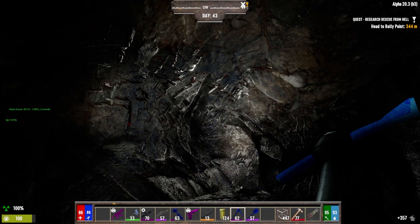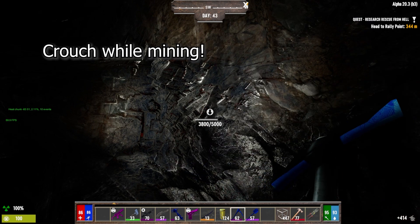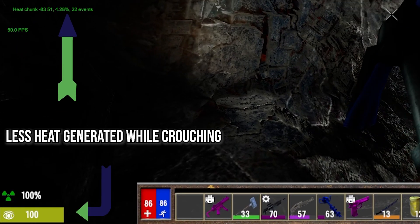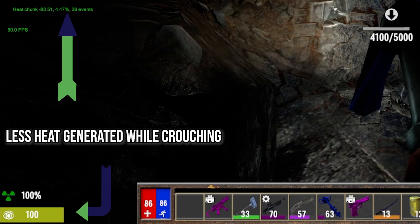The second rule is: do yourself a really big favor and crouch. Like with vanilla, you will attract less attention when crouching. When mining with a pickaxe, you will generate much less heat than when standing up and mining, so you will get fewer screamers in the same amount of time.